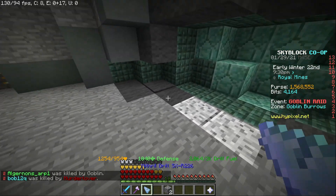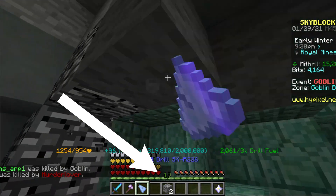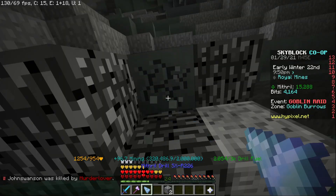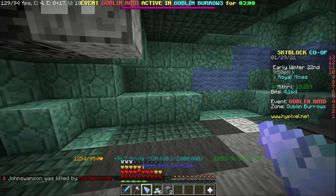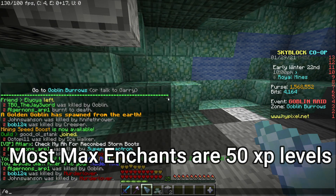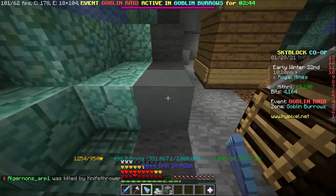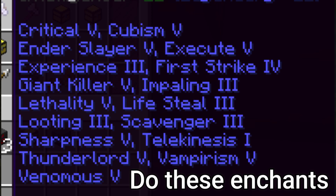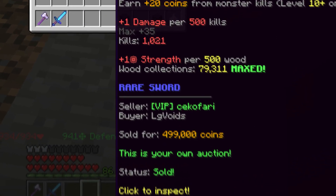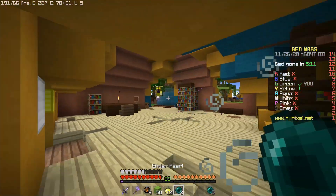Now at level 18, you'll notice XP orbs come in much faster while mining — it takes like two blocks to level up. We want to use this to our advantage: as soon as you get enough levels to put an enchant on the axe, do /et, enchant it, then resume mining or goblin killing. Once you max out the axe, put it on the auction house — it will sell for about 500k.